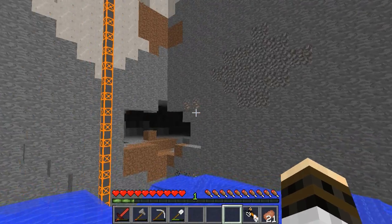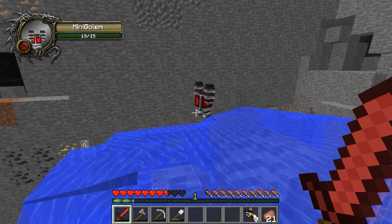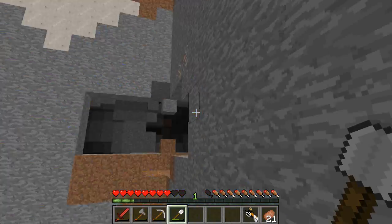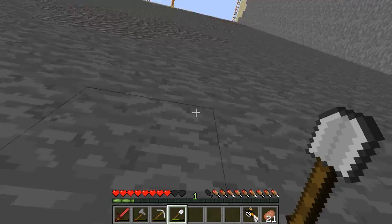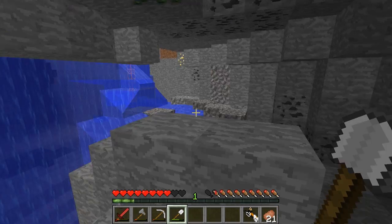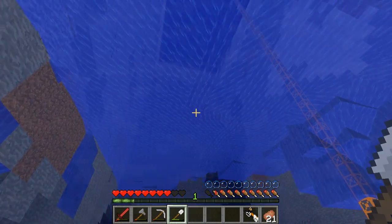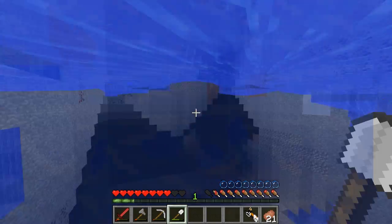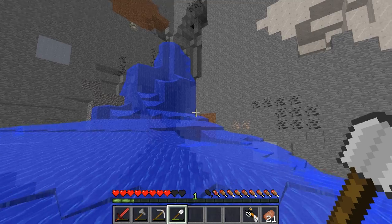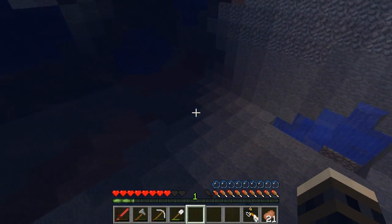It missed some things in the wall, but one thing is we're going to flip this over the other way after it's done, and then we'll just continue flipping it until it's gotten everything. After it's done, we can flip it completely around and put it somewhere else. When we actually move it, we can head straight for the iron, gold, and coal it's revealed.